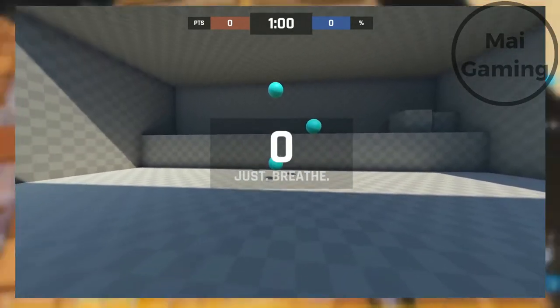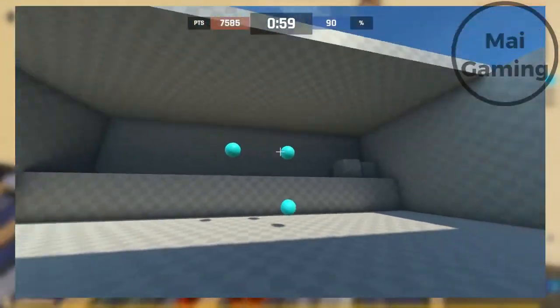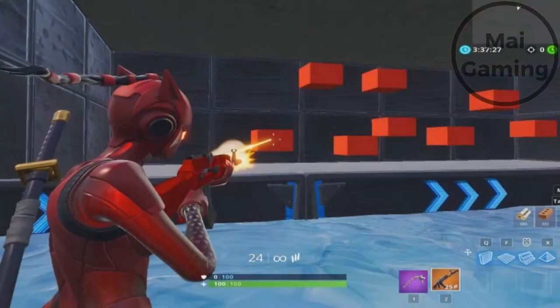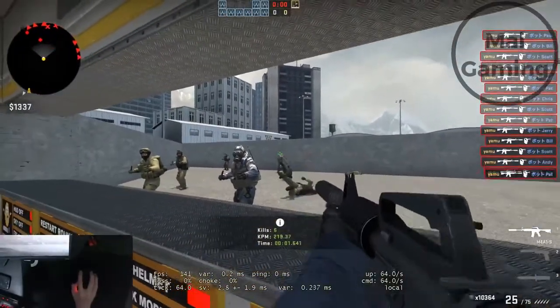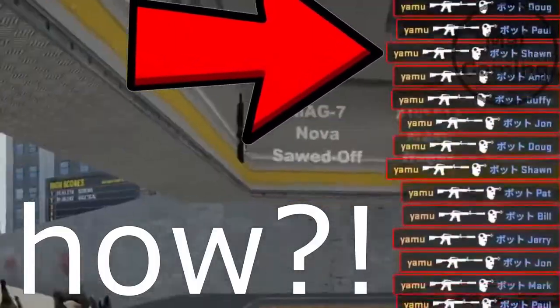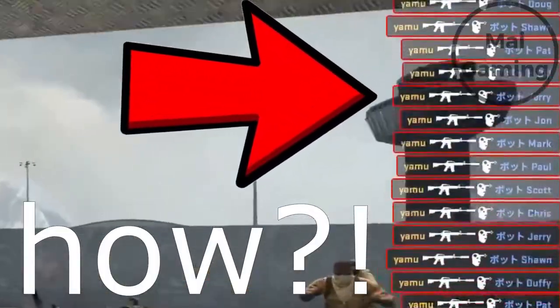If you don't want to download any of these programs, or you're on controller, you can always practice in-game. For example, Fortnite has creative maps and aim training. CSGO and Valorant have a shooting range. Sometimes these could be better than third-party aim trainers, because you have the same FOV, crosshair, and character size as in-game.